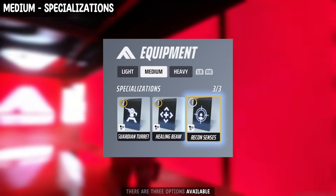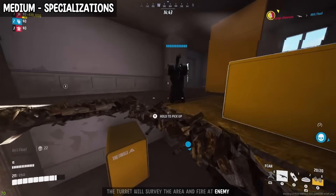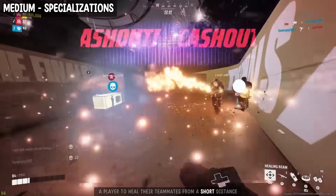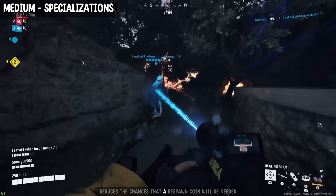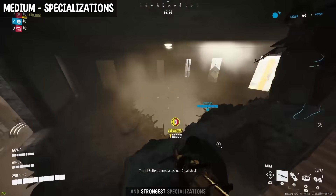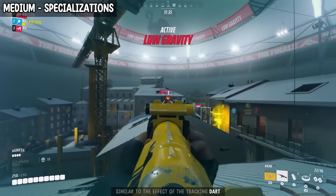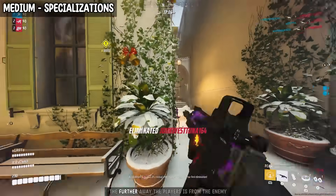For specialization, there are three options available, with two mostly used in popular builds. The first specialization is the Guardian Turret. Once deployed, the turret will survey the area and fire at enemies it detects in the vicinity, making it useful for defending areas or distracting enemies. The second specialization is the Healing Beam, which shoots a blue beam that allows a player to heal their teammates from a short distance. This is useful when defending an objective or engaging enemies directly, and it significantly reduces the chances that a respawn coin will be needed — critical in tournaments. These are the two most popular and strongest specializations. However, there is a third one called Recon Senses. When activated, Recon Senses will temporarily highlight nearby enemies through walls, similar to the effect of a tracking dart. This is useful for locating enemies in an area, though the effect weakens the further away the player is from the enemy.